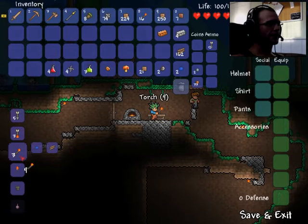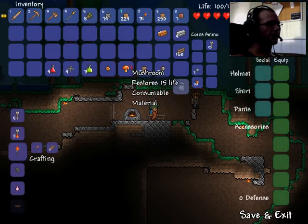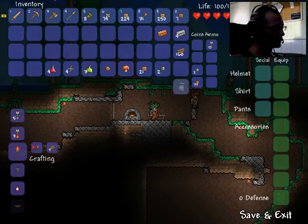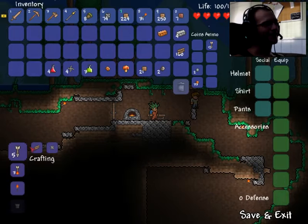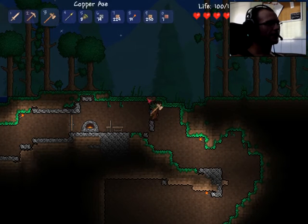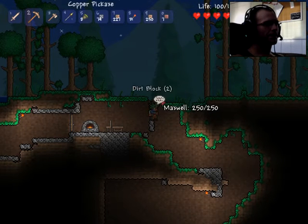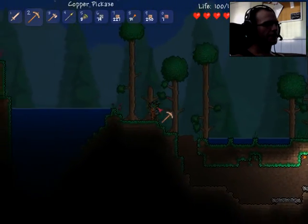I can craft some more torches while I wait — you can always use more torches, you just never can have enough. Got 15 more — that's what I'm talking about! And hallelujah, daylight has arrived. Sometimes nights can feel like forever in this game. It's time to venture out and see the world. We went right last time and didn't have much luck, so this time we're going left.